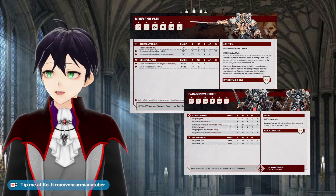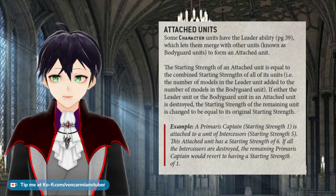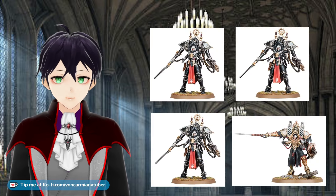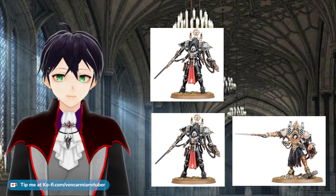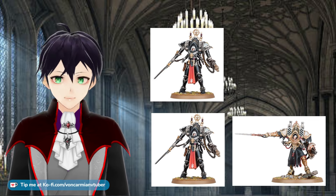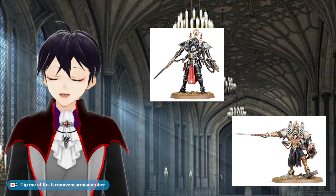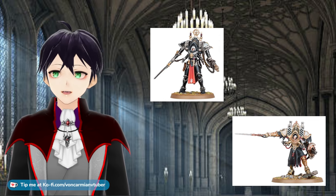Morwen Val and three Paragon Warsuits is another one you need to consider. A character added to a unit is considered to be a full strength starting unit at the beginning of the game. So this is a unit with a starting strength of four for the four models. When one suit is lost, yes the unit is below starting strength. When two suits are lost the unit is at half strength, not below it.